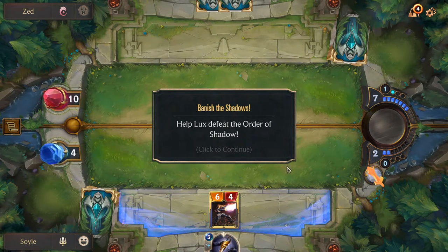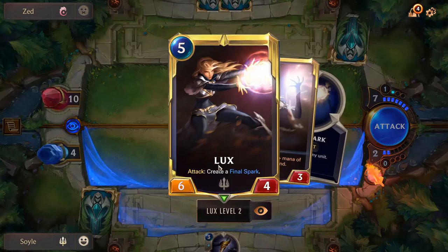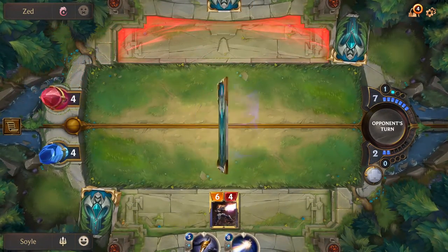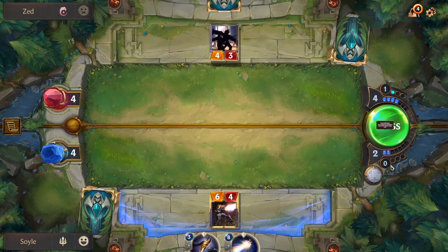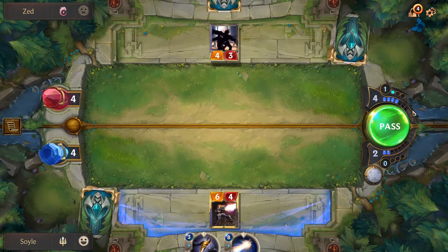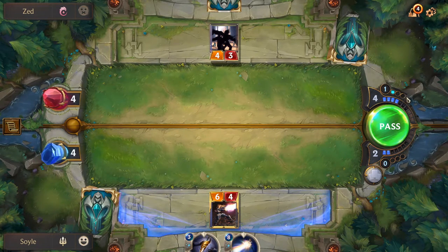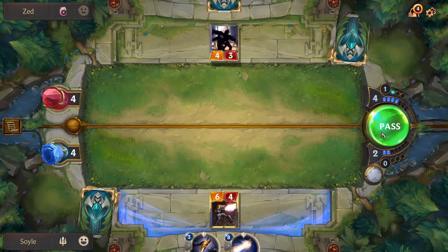Now we need to help Lux defeat the Order of the Shadow. They have 10 nexus health; we have 4. We can attack now — Lux, when she attacks at level 2, creates a Final Spark. We attack and create another Final Spark we can use next round. We only have 2 mana left, so we pass and let it overflow into spell mana. If we stop now we'll have 3 spell mana and 0 mana. Next turn we'll have full mana plus 3 spell mana, but even then playing both costly spells may not be possible.